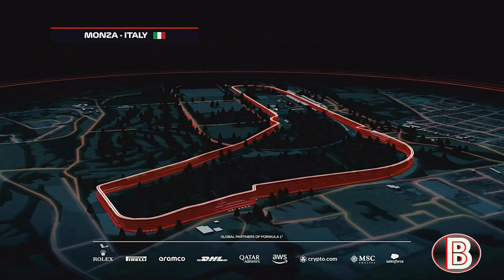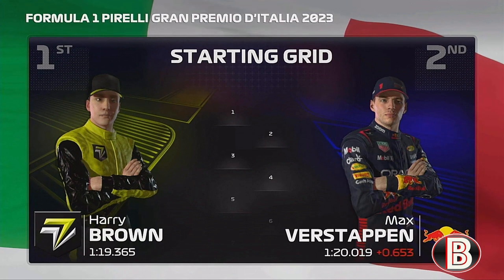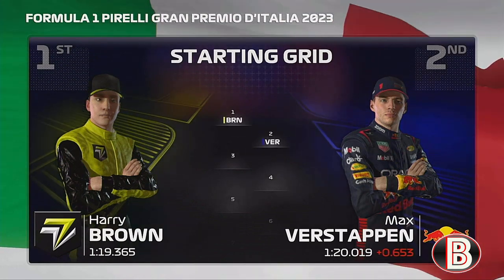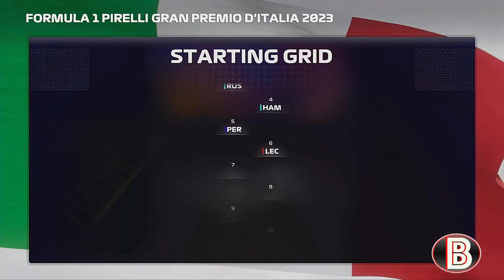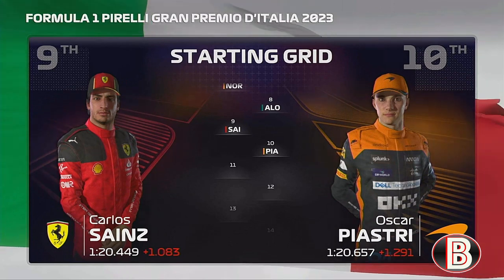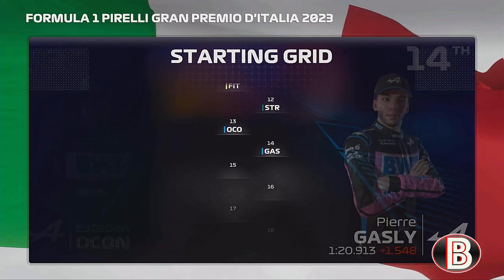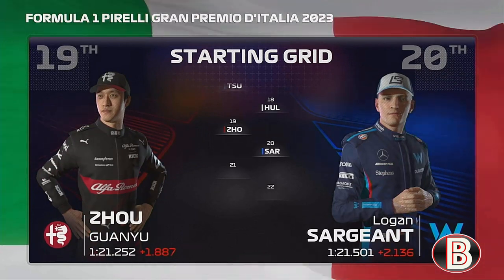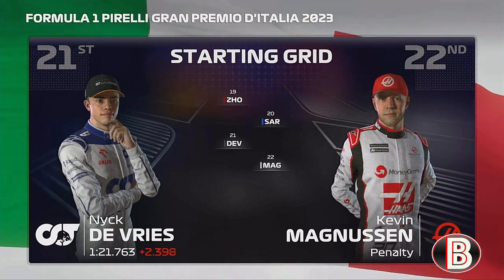Off the back of a fantastic qualifying session, it's time to see how our starting grid looks for today's race. Our driver lines up on pole position, and Max Verstappen lines up alongside. Considering the rest of the grid, we have Russell, Hamilton, Perez, Leclerc, Norris, Fernando Alonso, Sainz, Oscar Piastri, Fittipaldi, Stroll, Ocon, Gasly, Albon, Bottas, Tsunoda, Hulkenberg, Zhou, Sargeant, and De Vries. Which of these talented drivers will come out on top today?